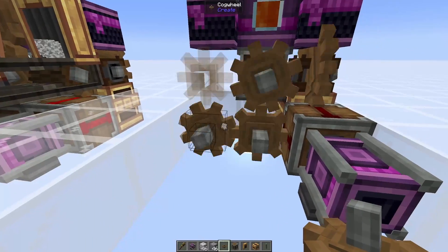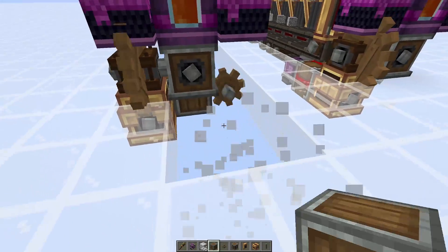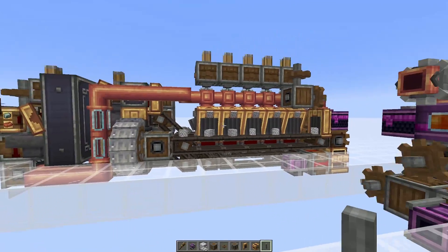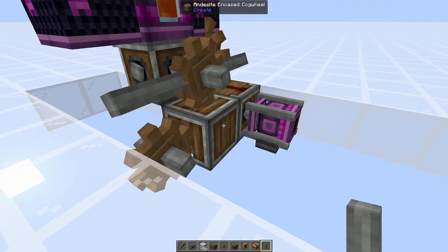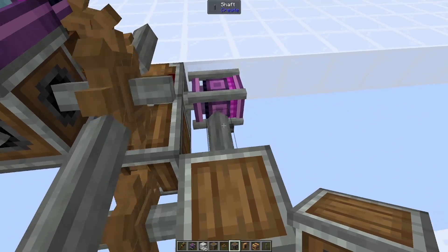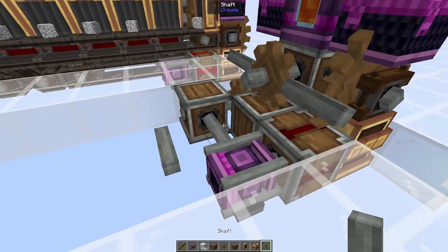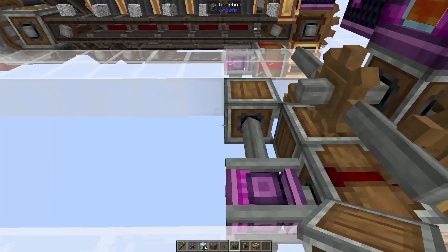We're then going to grab one andesite casing and place it around this cogwheel — this is so we can place down the redstone link that is going to power this clutch over here. On top of the clutch we're going to place a shaft — this will be where the diorite goes along and gets put into all of these basins. The same thing happens on the other side with another shaft mirroring that one. Then next to this andesite-encased cogwheel we place one more shaft, then grab another gearbox and connect it to that shaft. This is a great time to check which way your rotation speed controller should be facing — if this one is spinning so that it would push items forwards on a belt, you're putting it the right way. If not, just switch it.